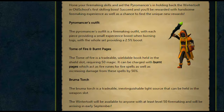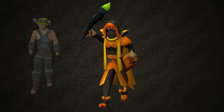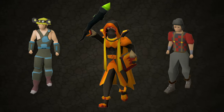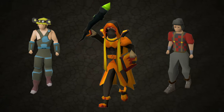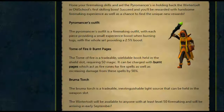Let's move on to the rewards we'll be getting from the Wintertodt. First of all, there's the Pyromancer's outfit. Much like other skilling outfits we've got, such as the Prospector's outfit and the Lumberjack outfit, the Pyromancer outfit will provide small boosts to your firemaking experience when wearing each piece. When you wear the whole set, you're going to get a 2.5% experience boost, which when it comes to RuneScape and you're skilling all the way to level 99, that's significant. Obviously firemaking is a fairly quick skill, so I don't see this as a huge necessity, but it's going to be coming into the game.